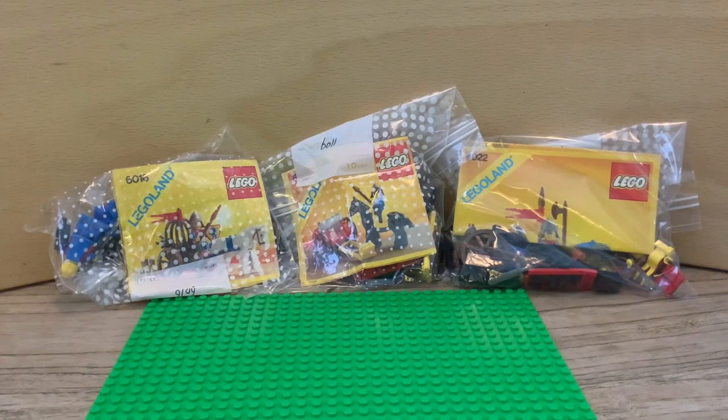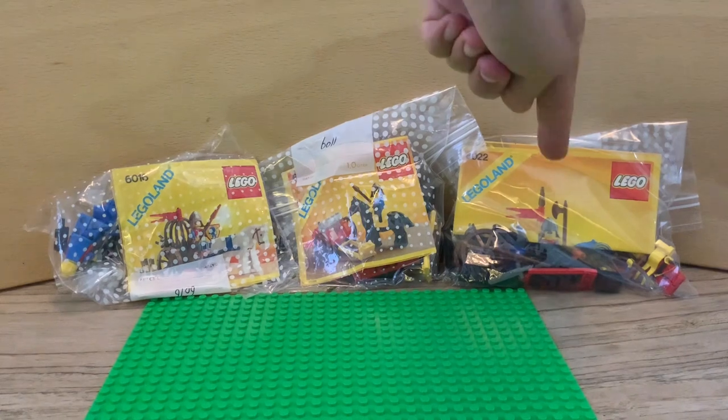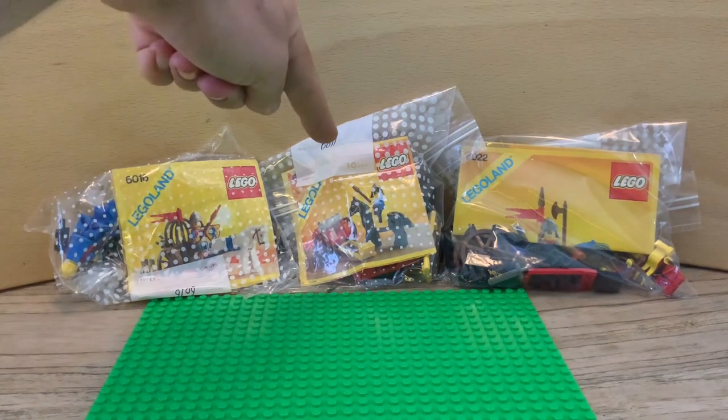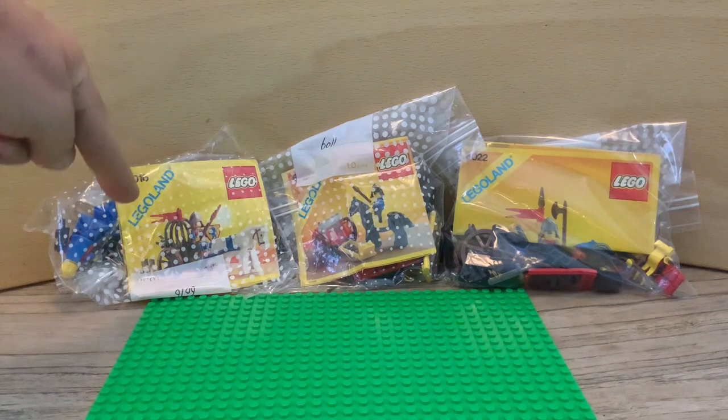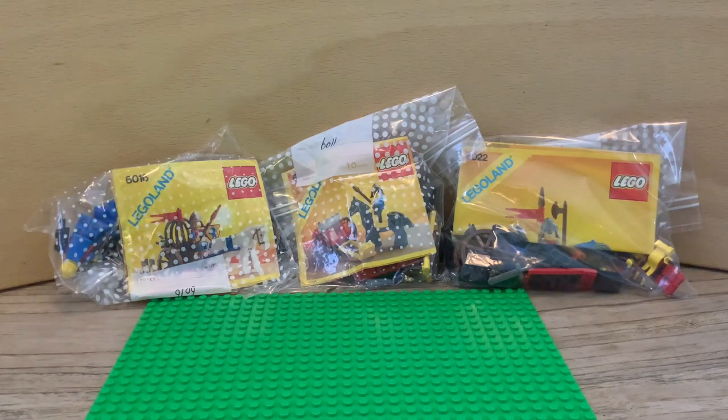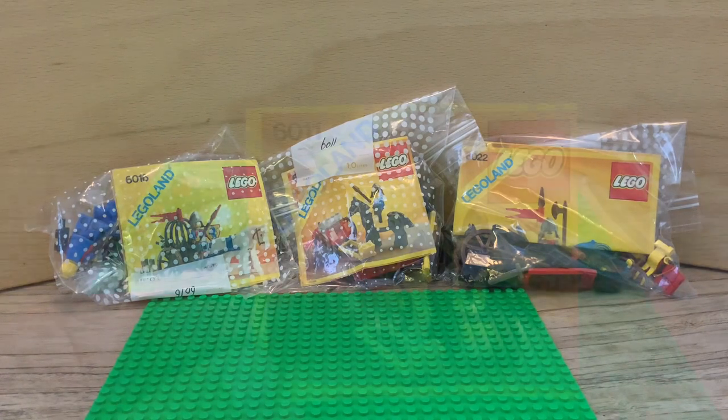Today I'm going to build three more cards for my mystery box. It's the horse cart you see here, the 6022. This is the Black Falcon Treasure with the 6011. And the 6016, it's called the Knight's Arsenal. I'm going to build these three for you so I can add them to my kingdom later. So enjoy this video guys!